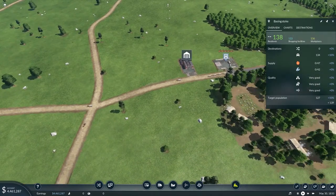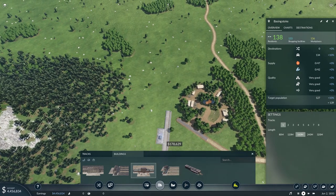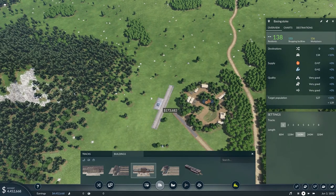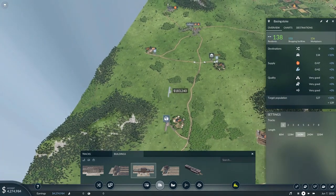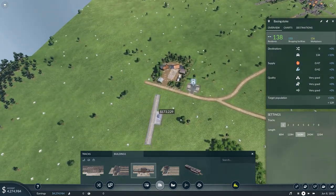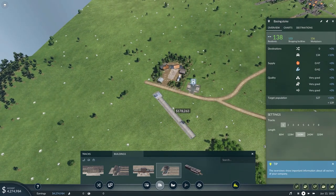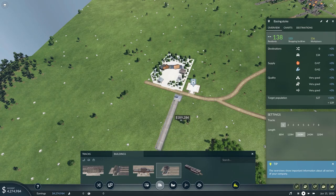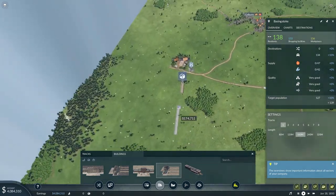This should balance itself out within a few minutes. I'm going to take care of the train station in the meantime — we're going to make a standard one, not a terminus, because we want the trains to be able to go through to the tools place. I'm just going to plunk it down like that.